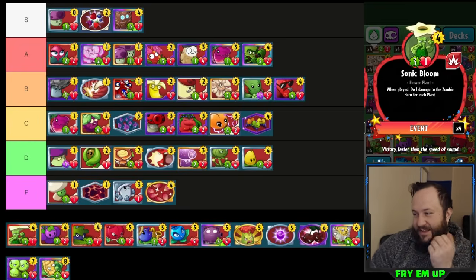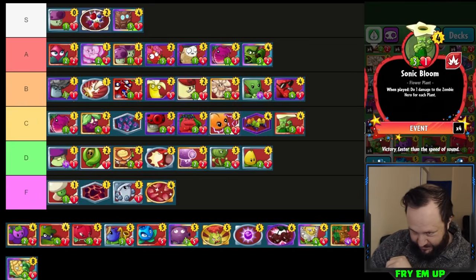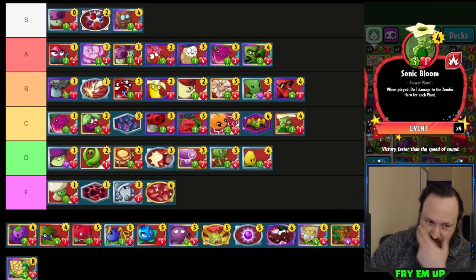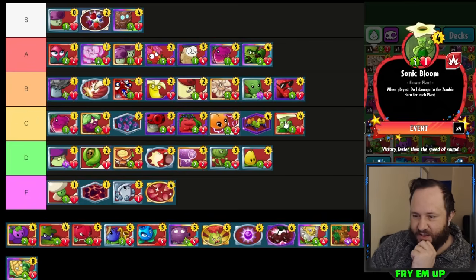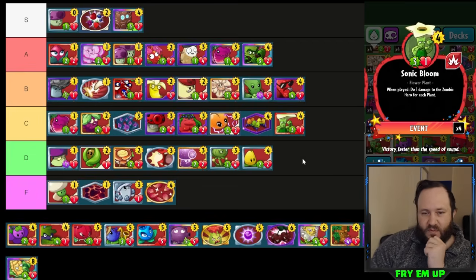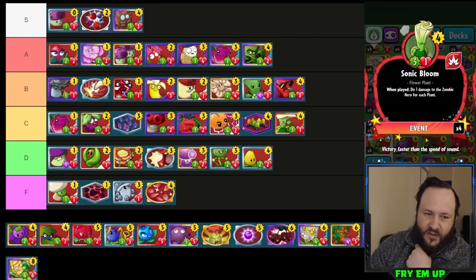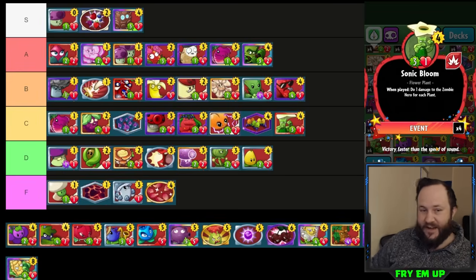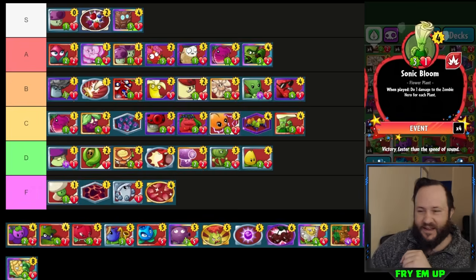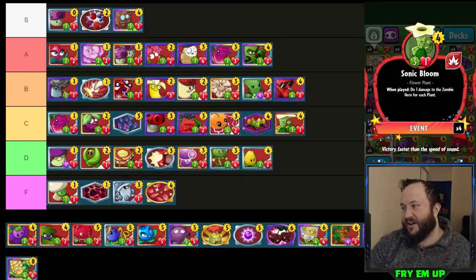Sonic Bloom as a finisher can be used in swarm decks or in any deck that maintains a lot of minions on the field. It's okay — C-tier. I don't really run a ton of Sonic Bloom. It has a very high cost and a very specific condition for it to be good. It's probably similar to Astro Shroom but I rate Astro Shroom higher because of Cycle Cap. Sonic Bloom is a decent finisher in some decks but it's hard to find decks that both need a little damage to finish and also run a lot of minions.